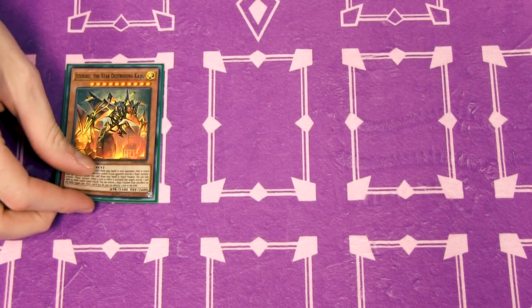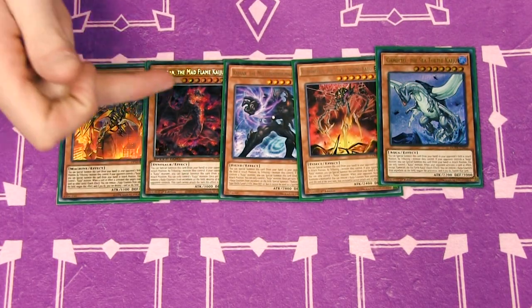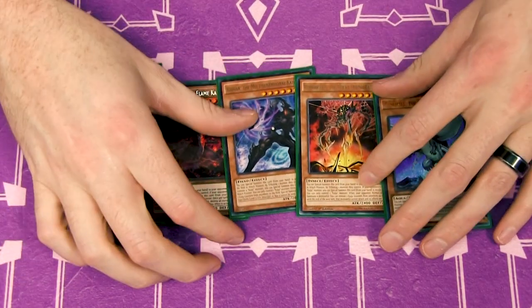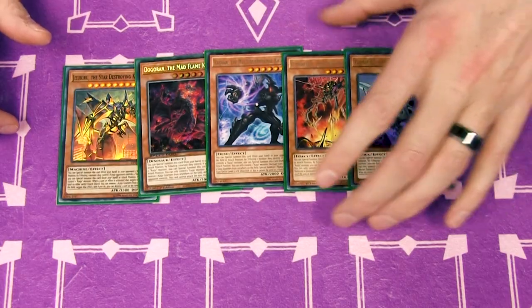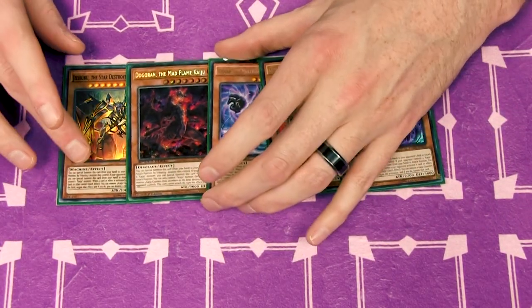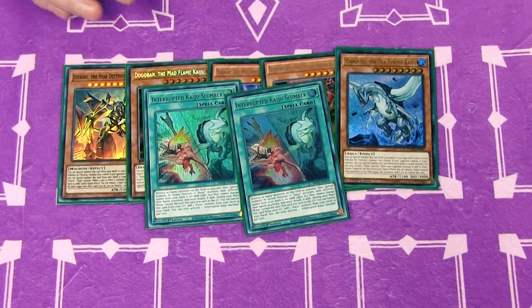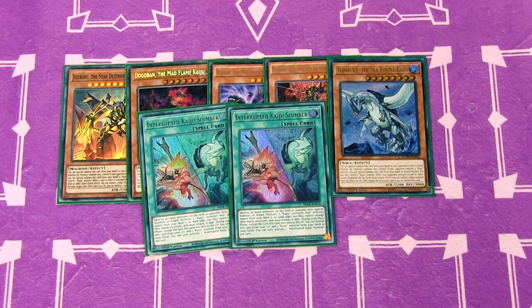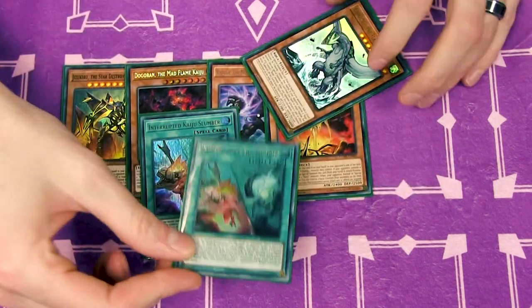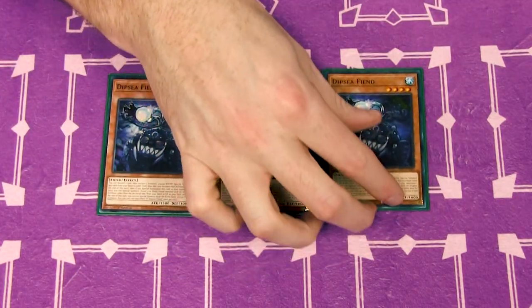Pirates don't fight fair — they're pirates. So in this deck we're playing a bunch of Kaijus: five total — Jizekiru, Dogaron, Radian, Kumungus, and Gamaseal. We're playing these specifically for their attributes: Light, Fire, Dark, Earth, and Water. Water goes with everything and is the weakest, so it's easy to out. Earth, Dark, Fire, and Light are there to deal with problematic monsters and also let you summon certain cards out of the extra deck. We're also playing two copies of Interrupted Kaiju Slumber — excellent for helping you break a board efficiently.